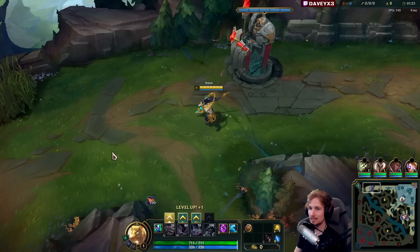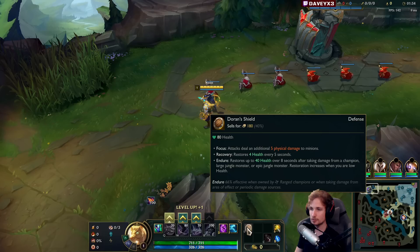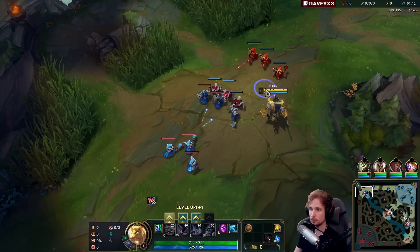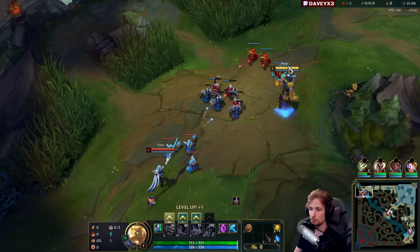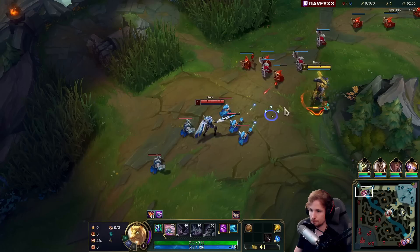I'm playing Nasus top lane into a Fiora, and I'm going to showcase exactly how strong Nasus is in this patch. We have Fleet, Triumph, Tenacity, Alacrity, Biscuits, and Cosmic Insight. We also have Dorn's Shield mainly because Fiora can press Q all day and poke us a lot. In most matchups I'd recommend Dorn's Ring, but against Fiora you just have to get Dorn's Shield.